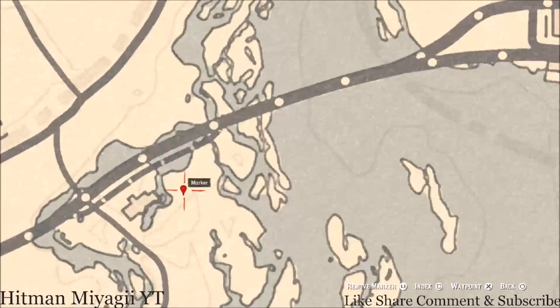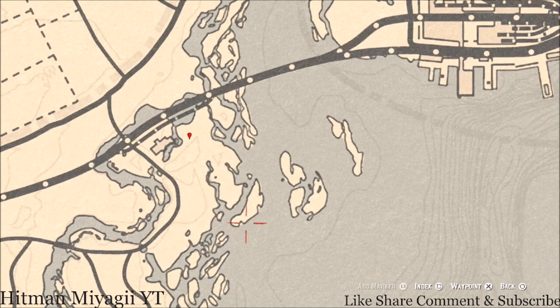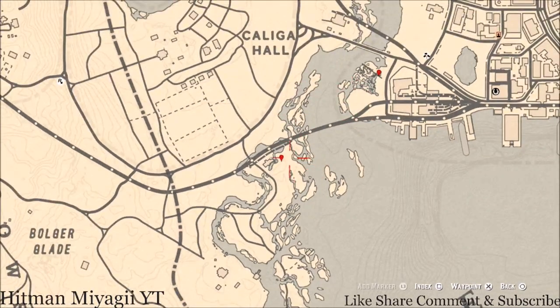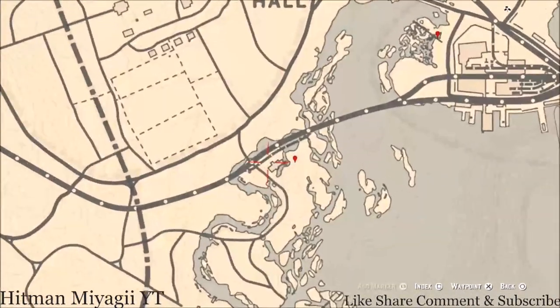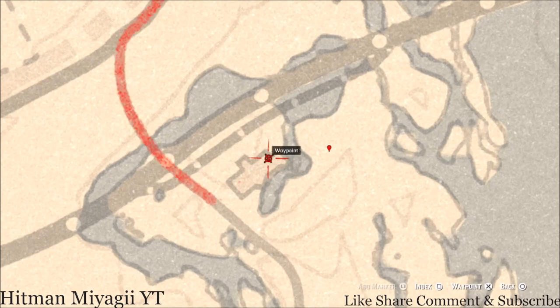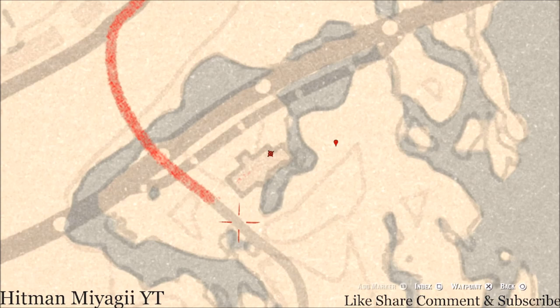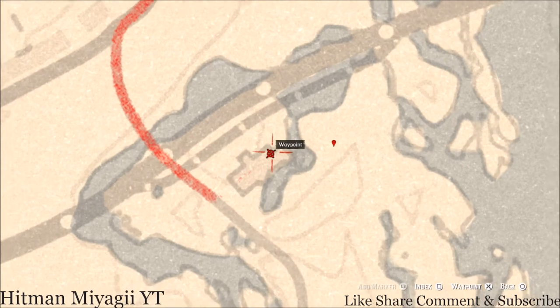Over here at the next marker is the cardinal flower that spawns here each and every day — it helps me indicate exactly what cycle the flowers are on, and today is cycle two. While you're here grabbing this flower, make sure you also go inside this structure and grab the antique alcohol bottle at the edge of an overturned barrel. This is a cognac — C-O-G-N-A-C — bottle.